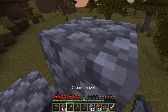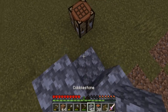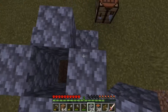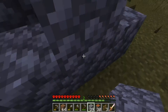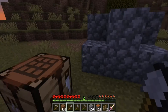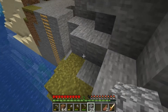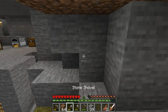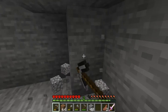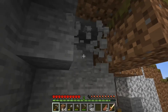We've gotta get the cow in there first — ha! We'll put cobblestone around here, give it a nice square shape, and eventually we can take these out and put some fences in there. We're going to put smooth stone there eventually, but for now let's start knocking this wall down a little bit and opening up the space.